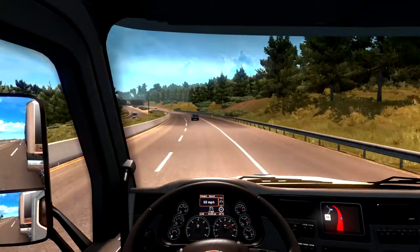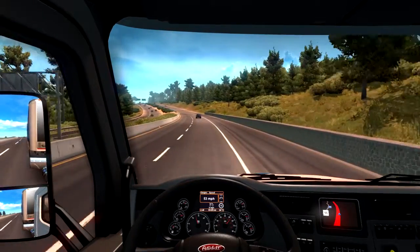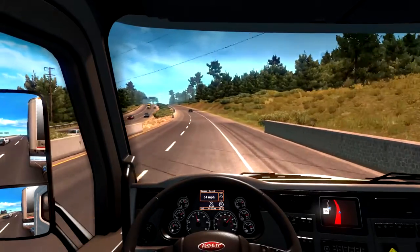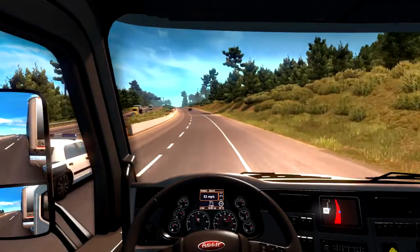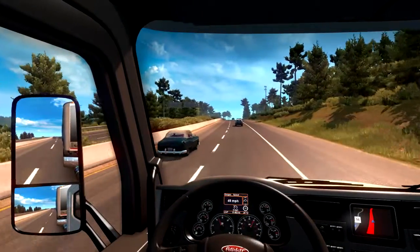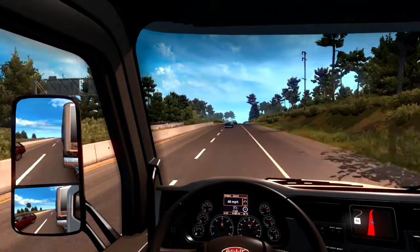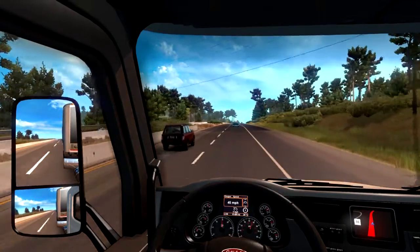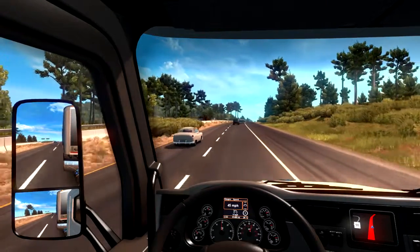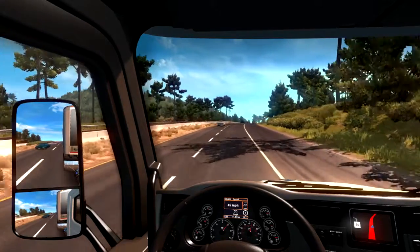Hier ist ein 55er Speed Limit — mal bremsen. Warum eigentlich? Und wo war das Schild dafür? Auf Ultra möchte ich ehrlich gesagt nicht wissen, wie es auf kleineren Einstellungen aussieht — da merkt man der Engine dann eventuell doch schon ihr Alter an. Das hier ist im Endeffekt wirklich noch der Euro Truck Sim 2, nur eben mit anderer Karte, anderer Umgebung.